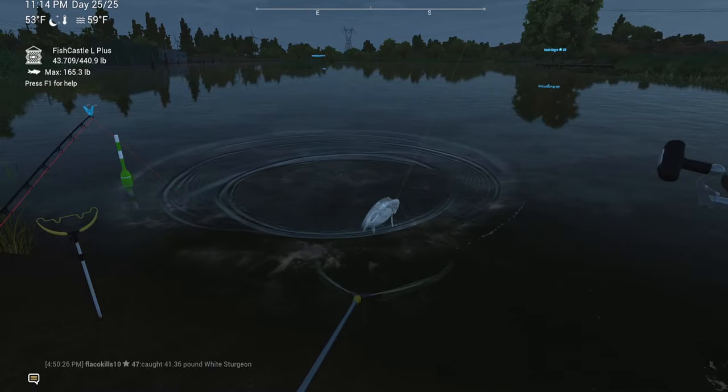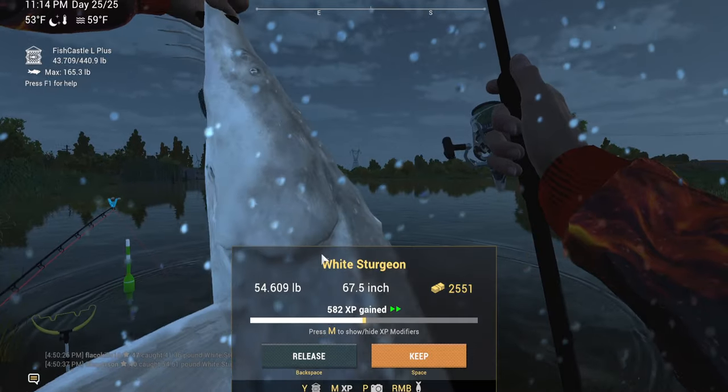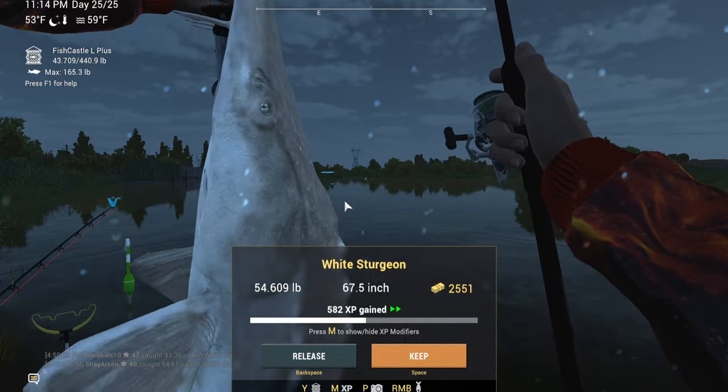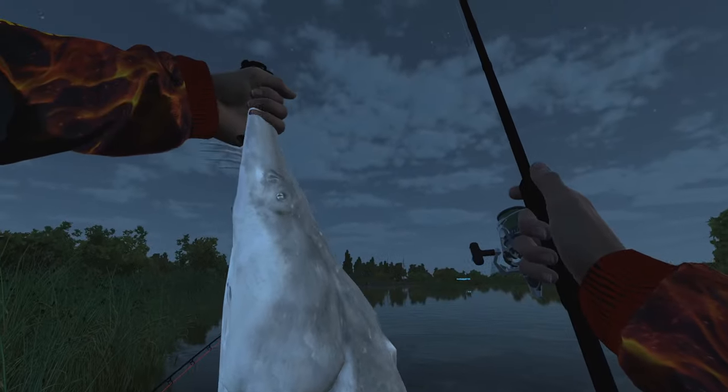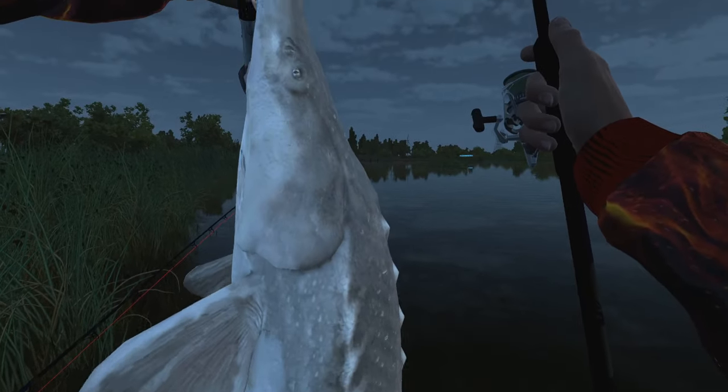We got ourselves a sturgeon! See how easy that was? And this is a 54-pounder — that's almost my PB right there. Look at that. Nice. Very nice. Let me get a screenshot here.